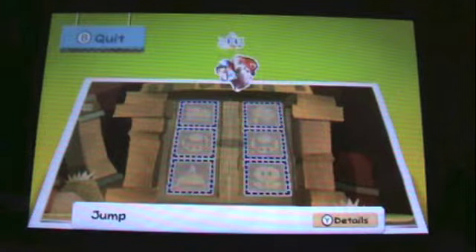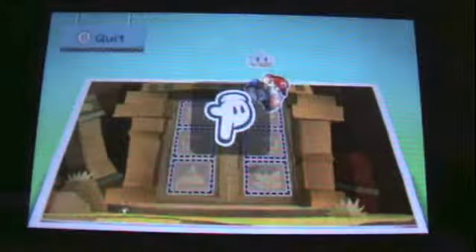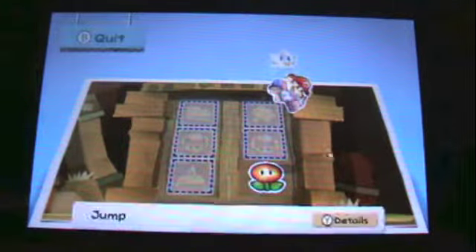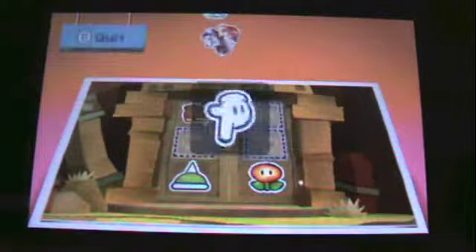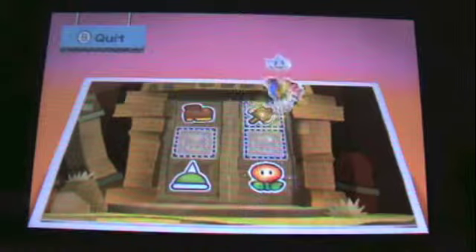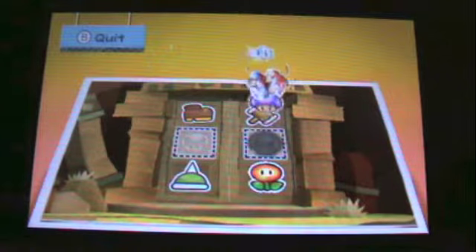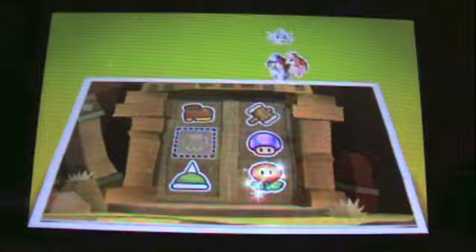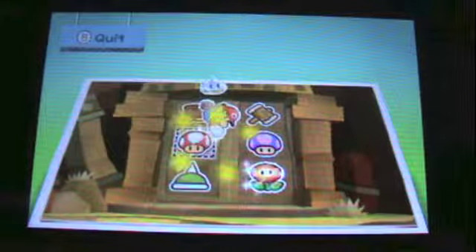Alright, so now what you gotta do — you gotta put some certain stickers that match the signs on the door. Like this: spike helmet, jump, this hammer. Now this is what you need a poison mushroom for. You gotta stick the poison mushroom right in there, and a regular mushroom right there. There we go!